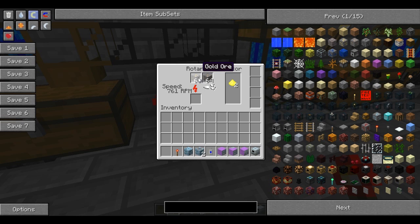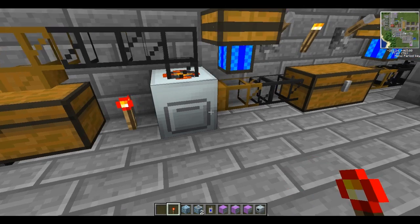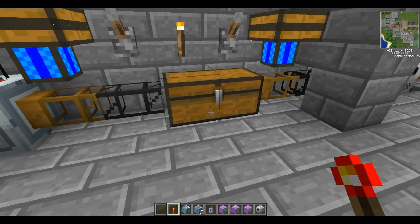If both slots have the same material — say, two stacks of iron — it will macerate all of that iron at the same time across both slots simultaneously.